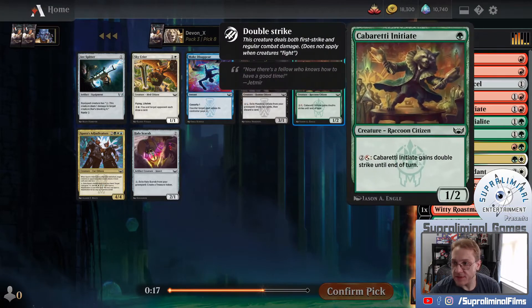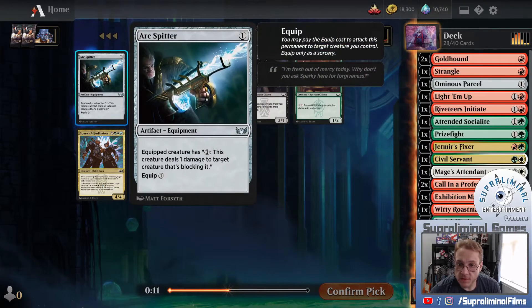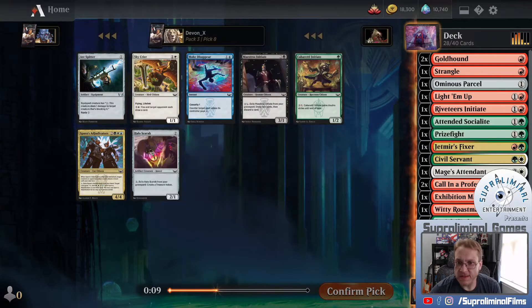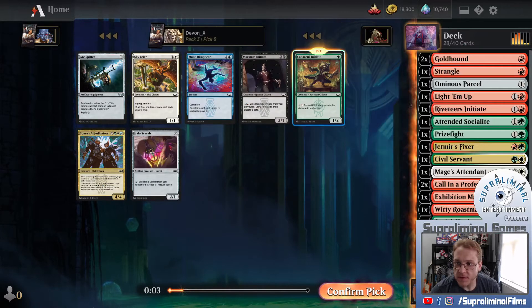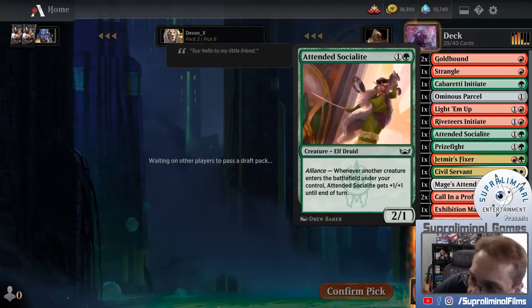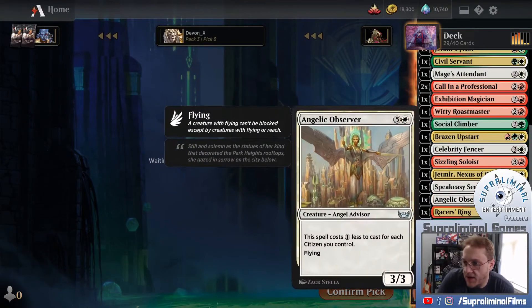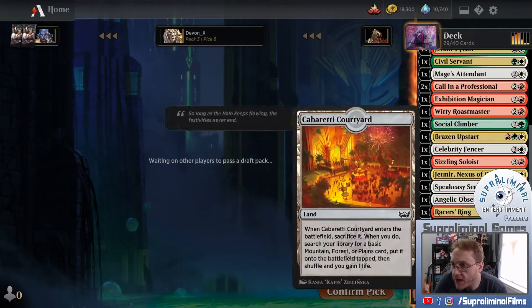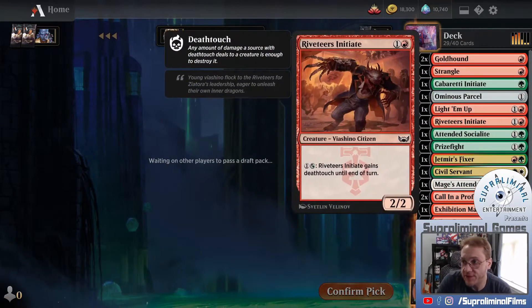Halo Scarab is a cheap creature. He's a raccoon - that's a weird card. 1-1 Flying Lifelink for 2. I'm taking the green card because I think that's a concession to me thinking we are green-red splash white. Our white is fine but not great. We're at 29 cards but have 6 lands in our deck, so we have 23 playables. This is the deck as it currently sits.